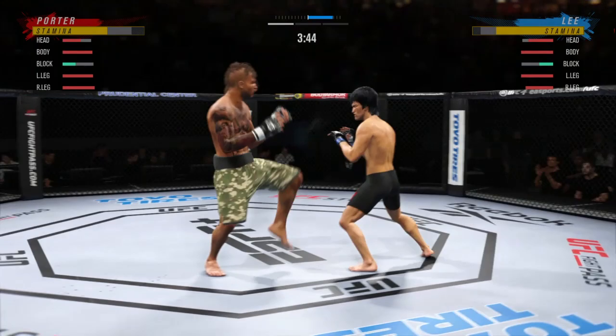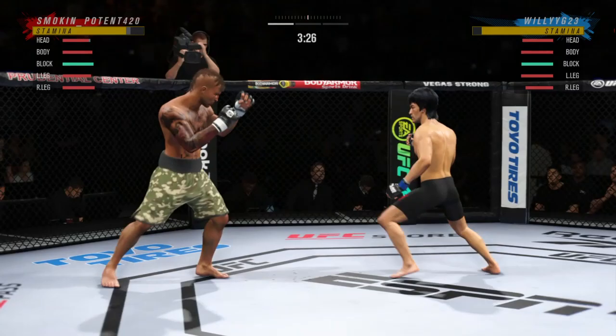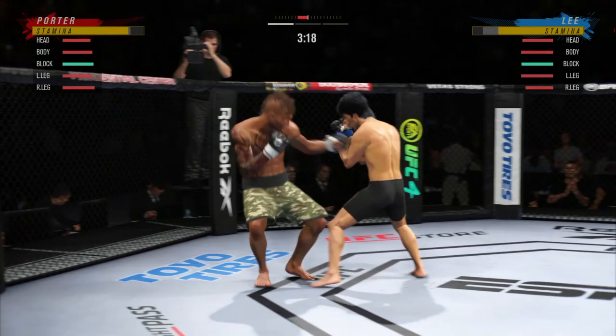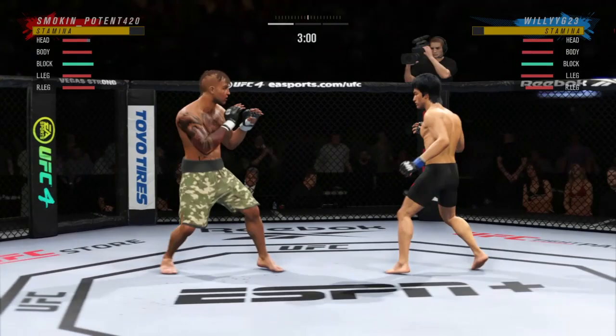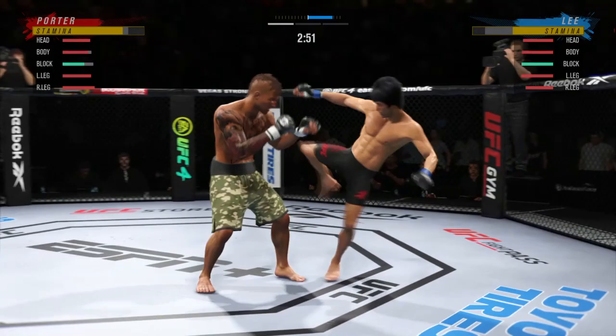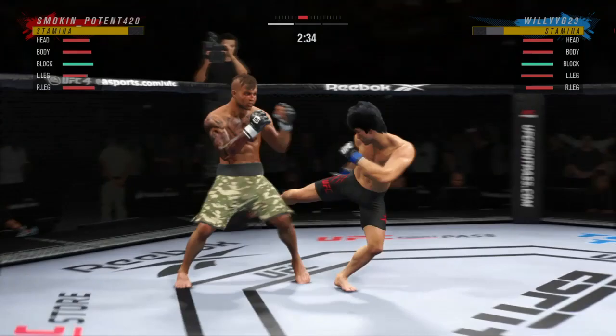He's also using a CAF, so I don't know what that says. I think created fighters are way too good at doing the opposite of what their build is — a lot of stand-up CAFs can grapple, and grappling CAFs have some stupid moves for their archetype. What's the point of having a role if you can do everything? I feel like these leg kicks are actually going to work pretty well on him, so I'm going to take a bit more of a Muay Thai approach to Bruce Lee and attack his legs.